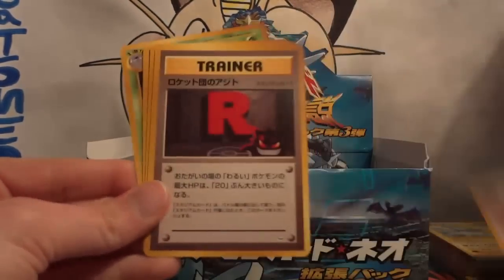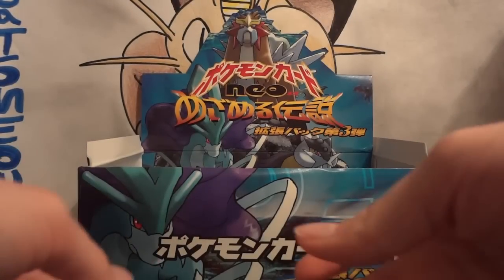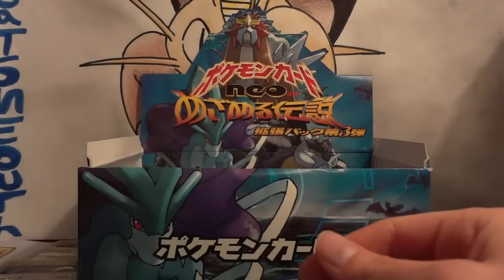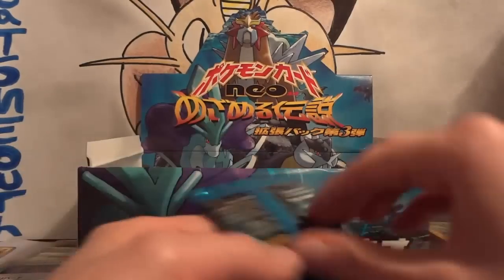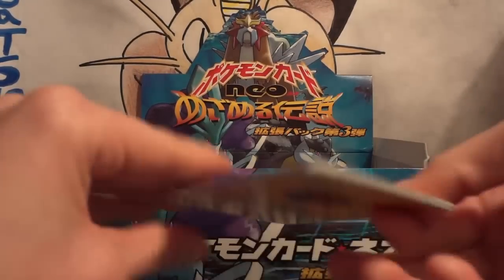Next pack: Slugma, Murkrow, Stantler, Zubat, Aipom, Rocket's Hideout, Qwilfish, Old Rod, and Golbat. My hollow is another Delibird. That's kind of a bummer — I don't know if there's going to be a lot of people interested in Delibirds.